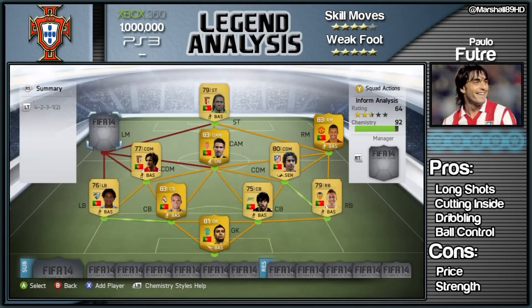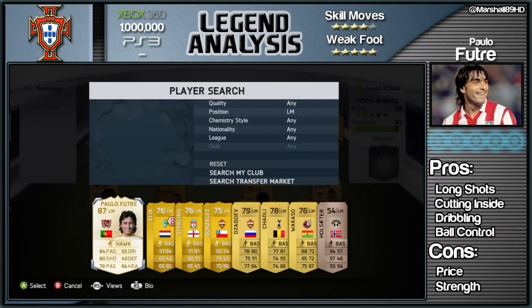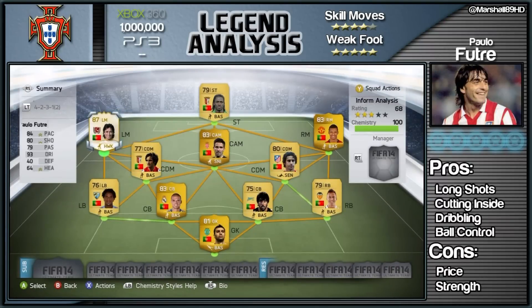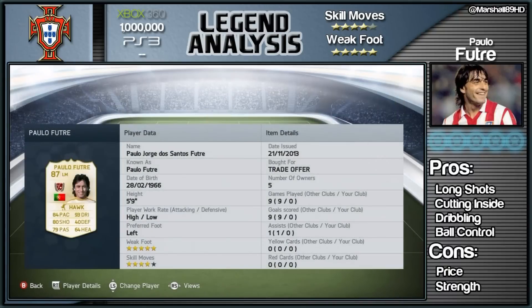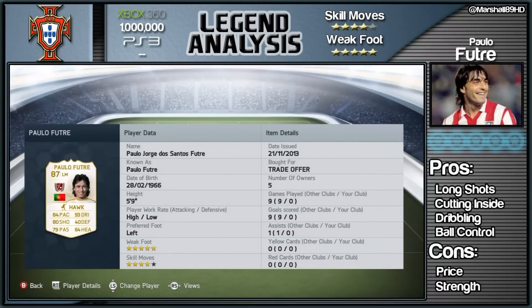How's it going lads, Marshall here and welcome to the first legend review of FIFA 14. Now this guy's gonna set you back a ton both on the Xbox One and the Xbox 360 - unfortunately not available for the PlayStation 3. If you're looking for coins to get this guy, check out UT Coins, link in the description below, use code Marshall5 for a five percent discount.